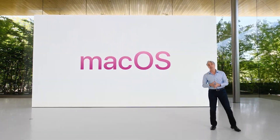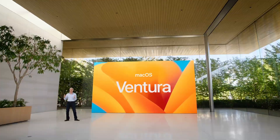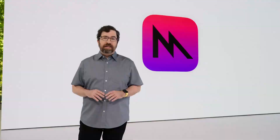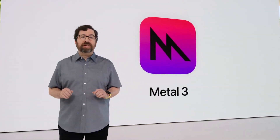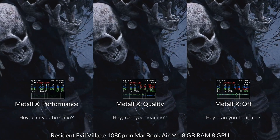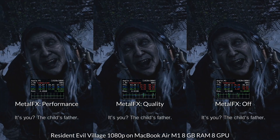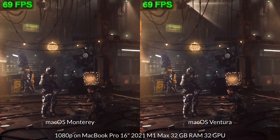Hey everyone, this is Andrew Tai and welcome to my YouTube channel. A lot of people have asked me about whether the new release of macOS Ventura is going to improve the performance of games, especially over the older macOS Monterey. This is due to the fact that Apple's new graphics API Metal 3 has just been released with macOS Ventura. And games like Resident Evil Village make use of brand new Metal 3 features, for example Metal FX upscaling, which dramatically improve performance at a small cost in visual fidelity.